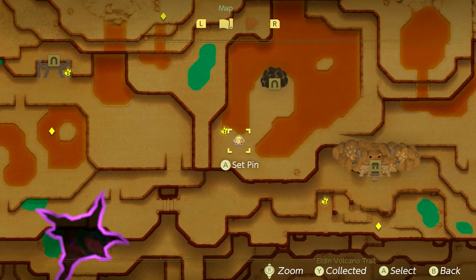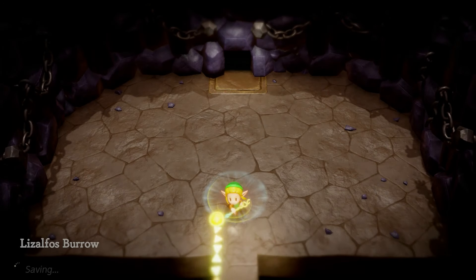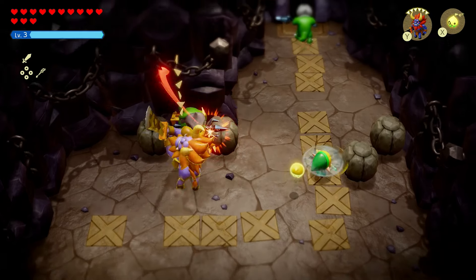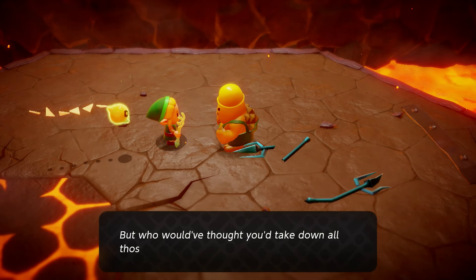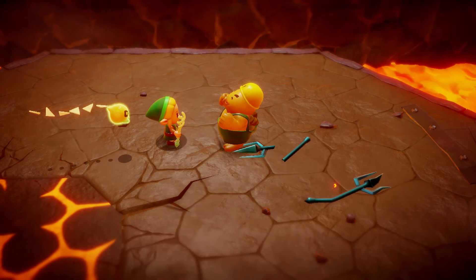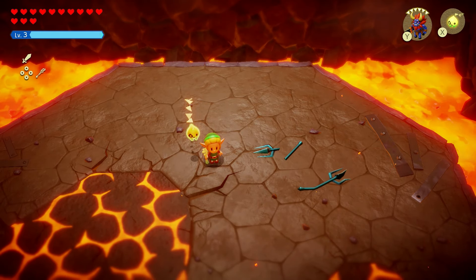Enter the Lizalfos Burrow cave and work your way through linearly, killing any Lizalfos you see. In the final room, clear out all the Lizalfos — a Lynel makes quick work of them. After clearing the room, the Goron will appear and say he'll get the Magma Stones for you. Now you have the first item.